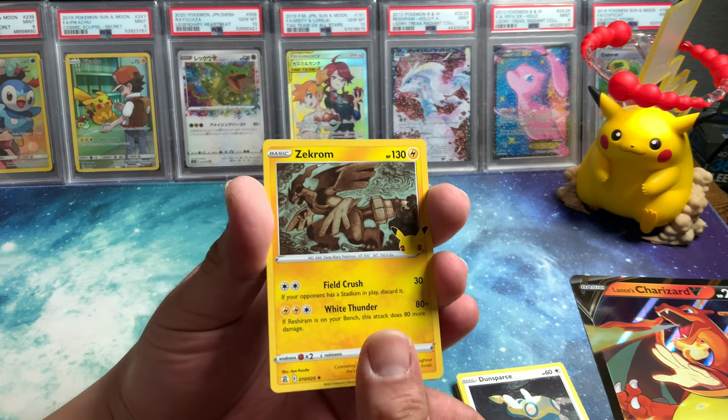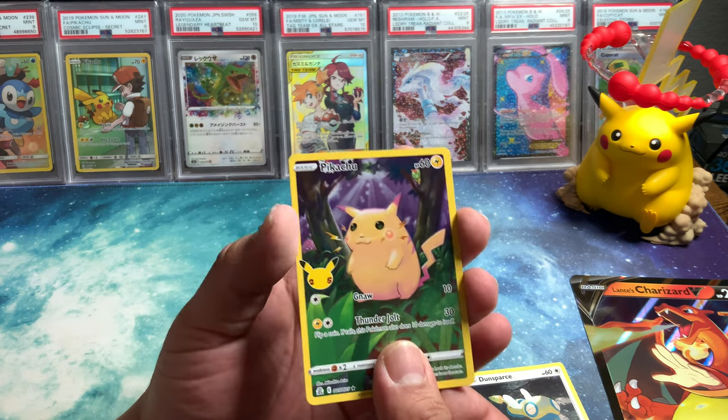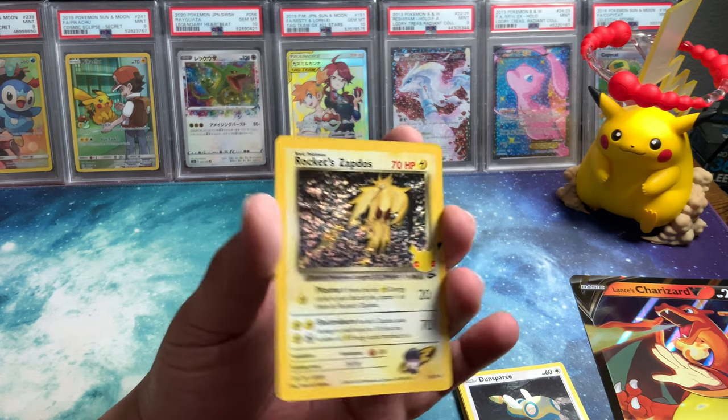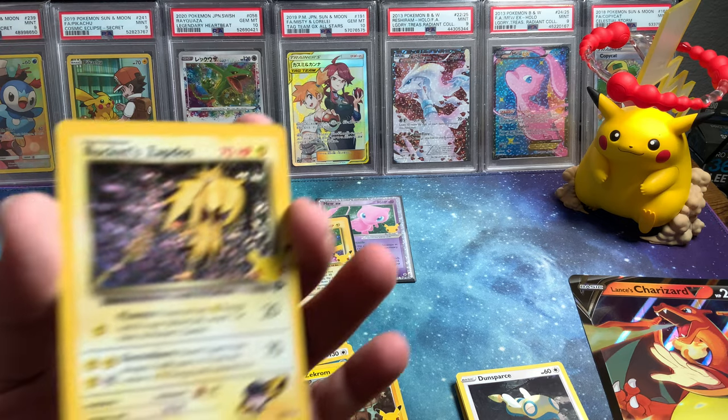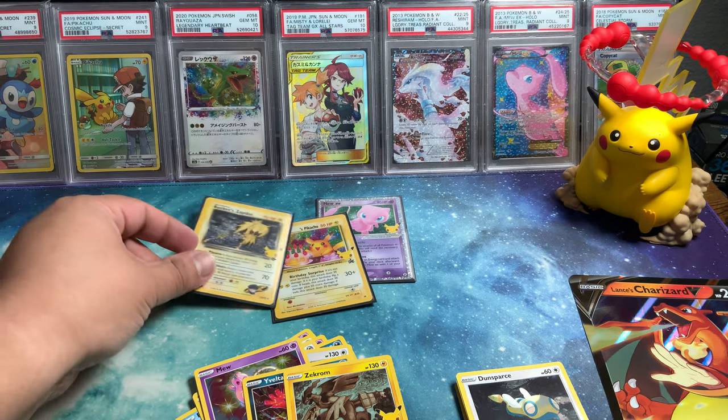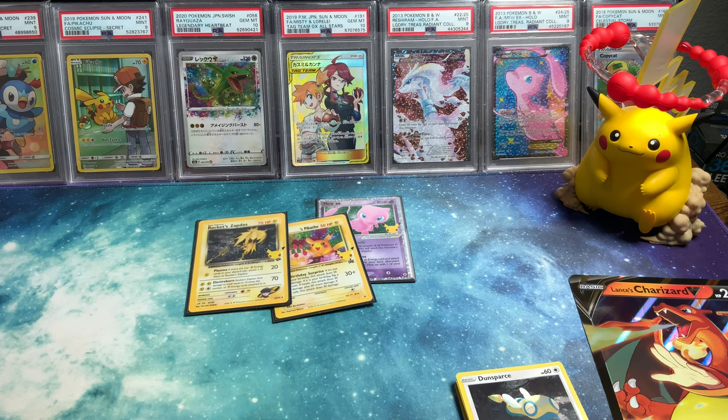Yavental, Zekrom, another Chunky Pikachu — I got like 20 of these guys — and Rocket Zapdos! That guy's awesome. I'm so happy I got one. I'm trading one of these with someone — one of the ones I've pulled — because I have a few. That's not bad, three hits. That box was really good — that was one good hit right there.